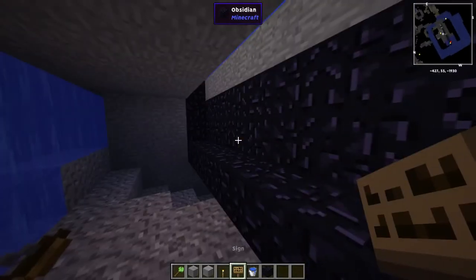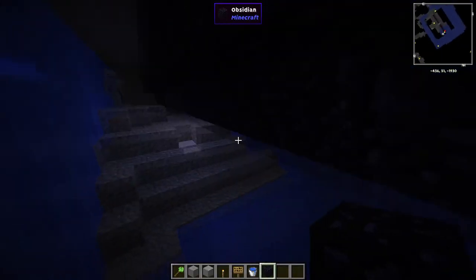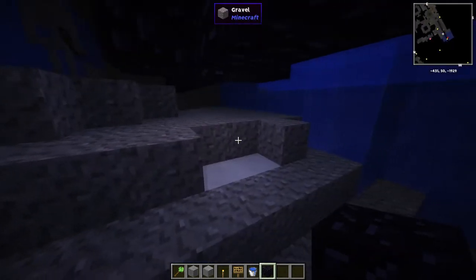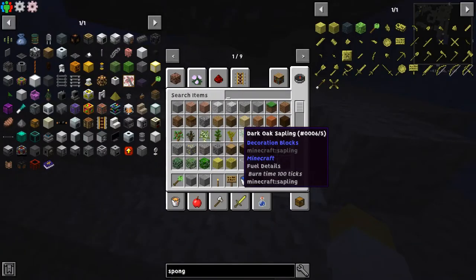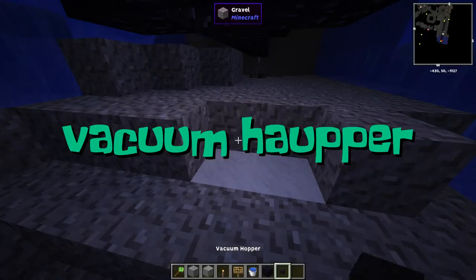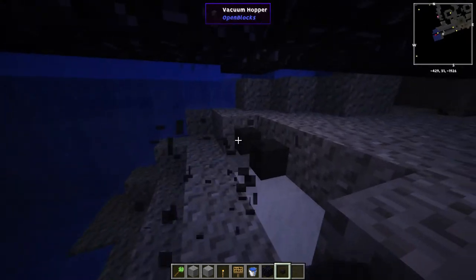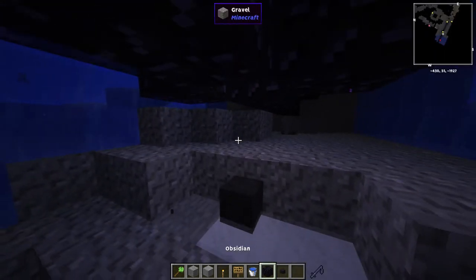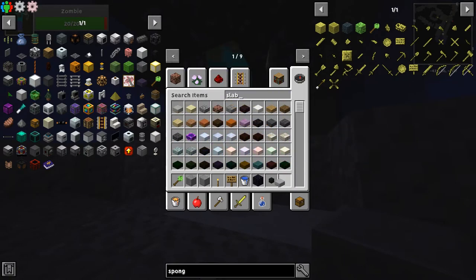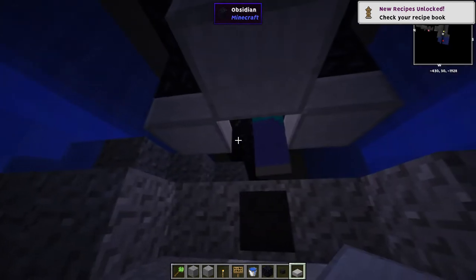I'm just going to put a sign here again and block all this in. Now that we have that, you want to set up the killing area, which I recommend having low enough that they can't just pop out. A vacuum hopper is probably the best hopper for this because it just allows you to do exactly what you want. We need a slab — just put a slab here, here, here, here, and there.